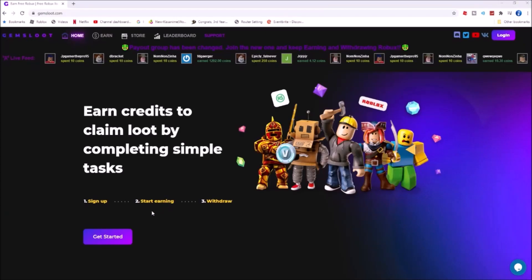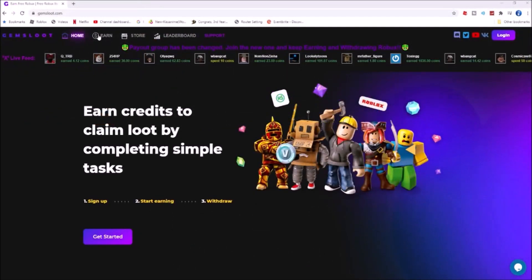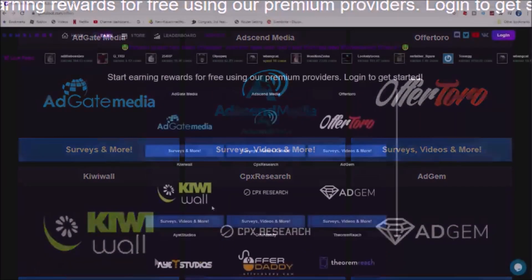Yo guys, we're here for another sponsor — Gems Loot, the biggest reward site. Gems Loot is a site where you can get free Robux by completing some surveys, quizzes, and a lot of offers.